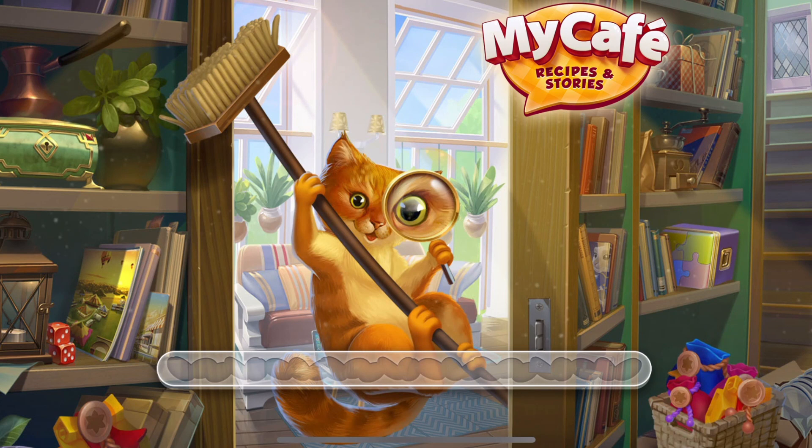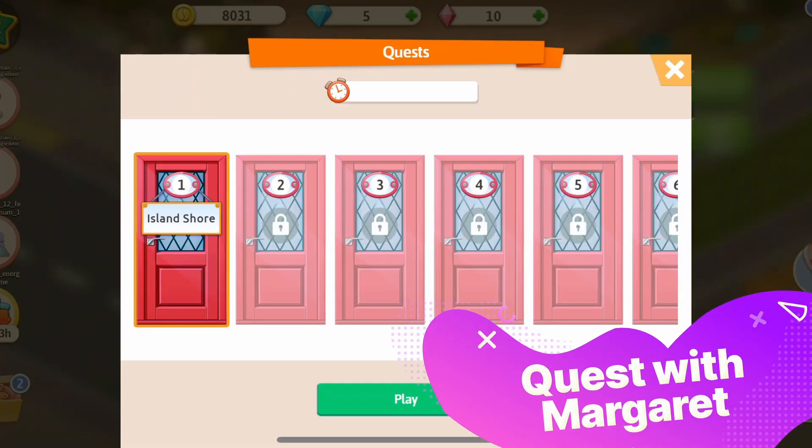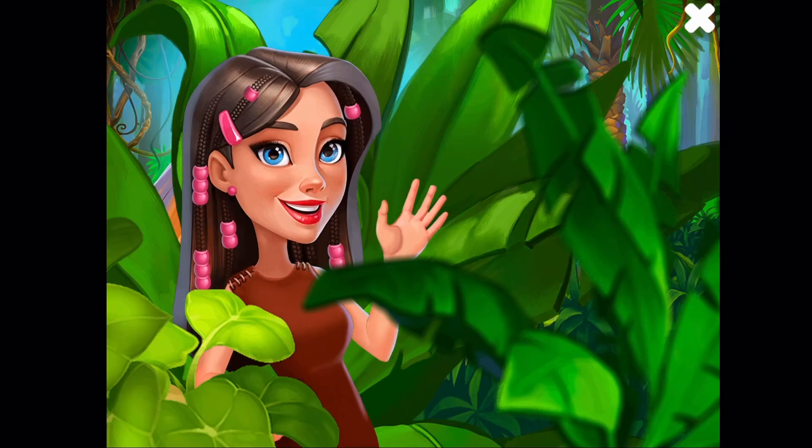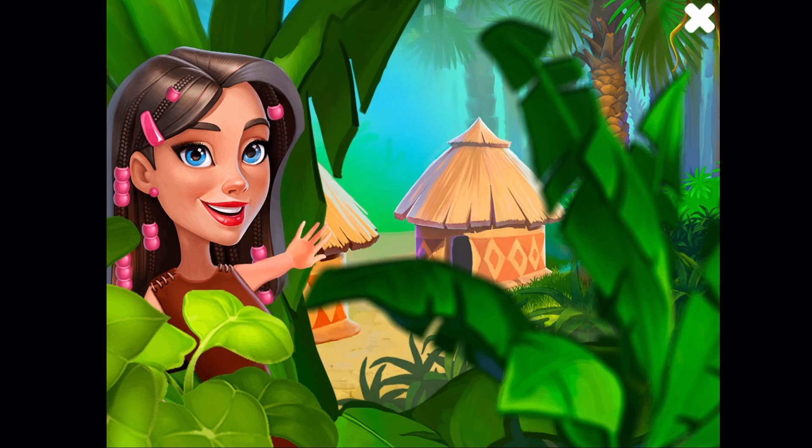Hey everyone, I'm Ola, and today we are going to play Make of a Restaurant game. Today we will talk about the newest quest with Marguerite. She was sent on a mission to find a missing agent, Benson Dorn, who has stolen secret technology. Our spy gets caught by a storm in the Bermuda Triangle and finds herself on an island whose inhabitants look 100% like our cafe customers.